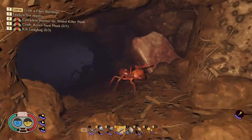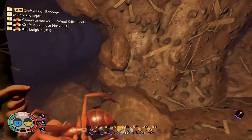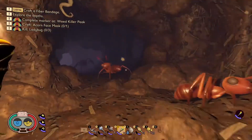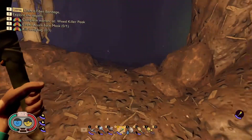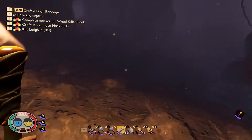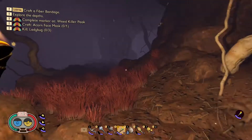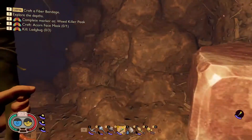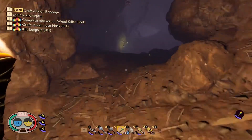You can find the eggs kind of on the side or on the ground somewhere. Do keep in mind that once you pick one up it has a time limit or a decay limit, so it will decay over time and then the ant will just hatch in your inventory. Once you pick it up you need a workbench to build the bomb.